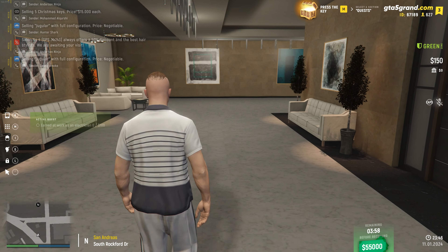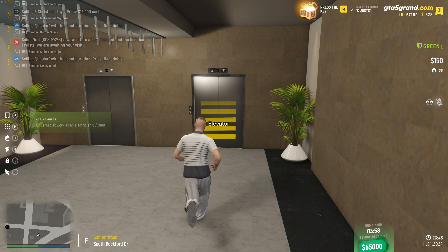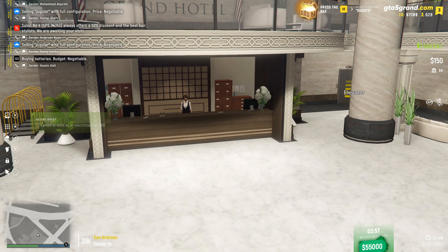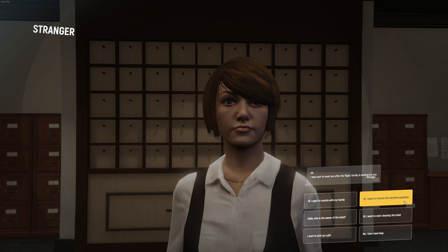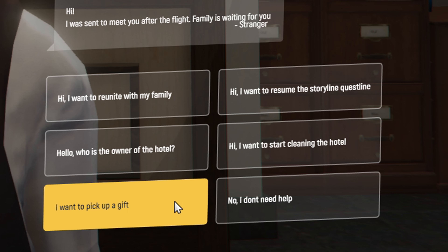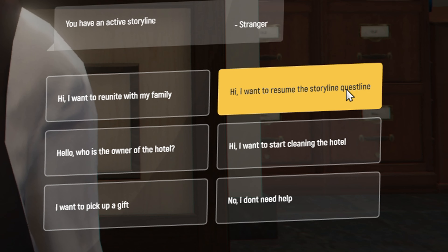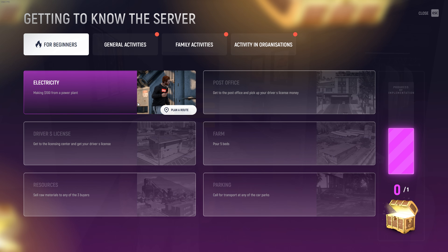Upon successfully creating your character, you will be spawning inside of the hotel. From the hotel, you want to exit the door and make your way to the hotel lobby. Inside of this hotel lobby, you'll be greeted by Olivia Johnson, who you'll be able to talk to and start the beginner's quest. This beginner's quest can always be found by pressing the M button on your keyboard, then go to the quest tab, where you'll be able to see the 'for beginners' tab and always plan a route to where you want to go next.